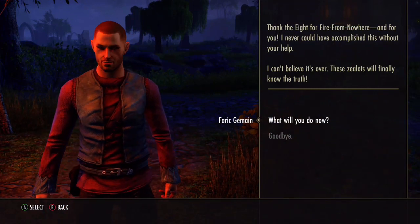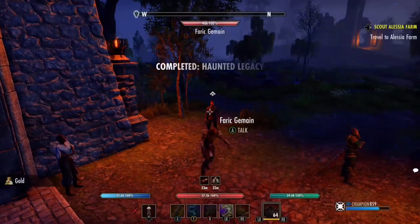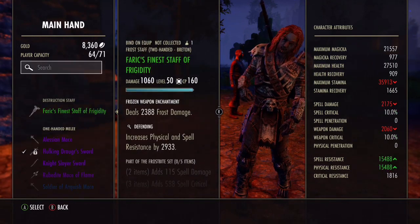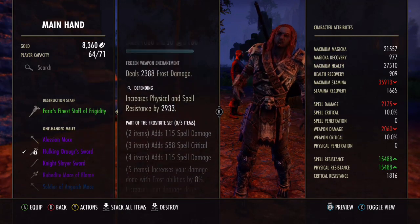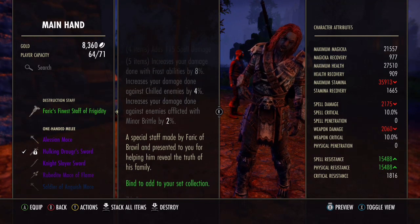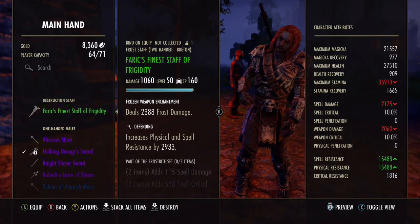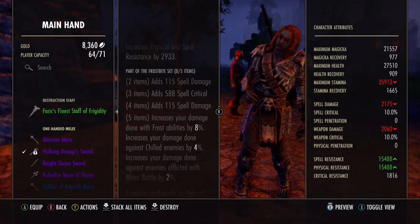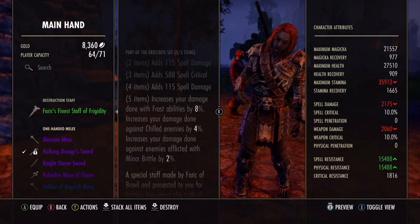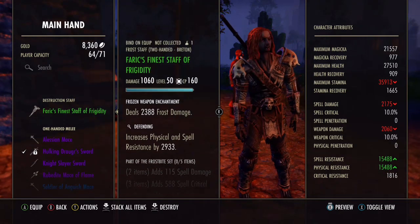Seven minutes to get a staff worth 350 to 500k. I'll sell some items quickly because I'm over capacity. We got a main hand — we got Defending trait, which is okay. This is a special staff made by Ferric of Braville, presented to you — that's how you know you got it from a side quest. At the top it shows a Frost Staff of the new set everyone is using: increases damage done by frost abilities by 8%, increases damage done against chilled enemies by 4%, and increases damage done against enemies affected with Minor Brittle by 2%.